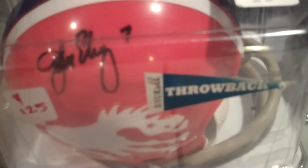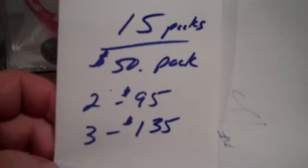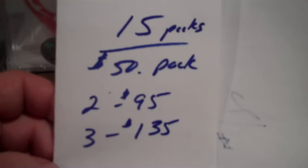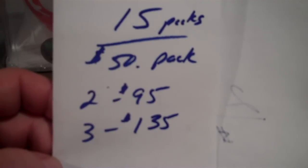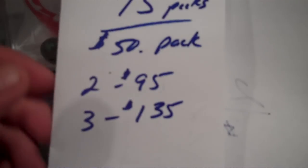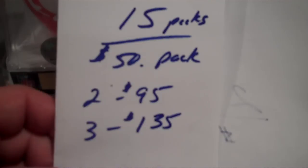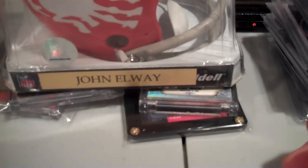Here's how it's gonna go — there's gonna be a piece of memorabilia in this. It breaks down like this: there's 15 packs, 50 bucks a pack. These are a little higher end. 50 bucks a pack, two for 95 dollars, three for 135. PayPal only — when you do PayPal you send it as a gift, and you need to send me your address. A couple guys in the first round didn't send their address. PayPal gift: 50 bucks, 95 bucks, or 135.